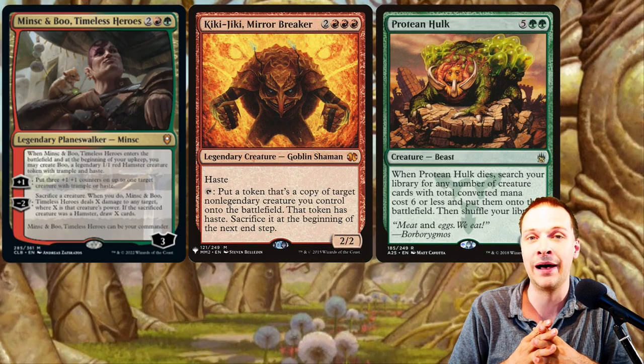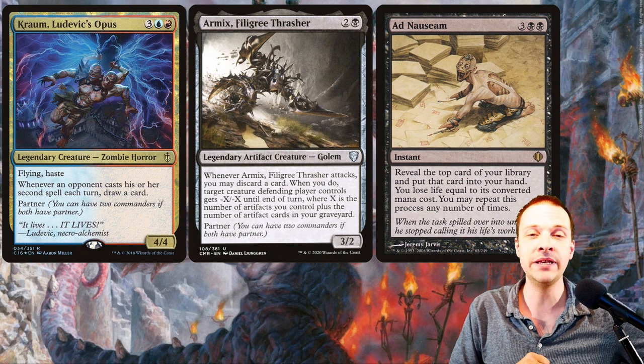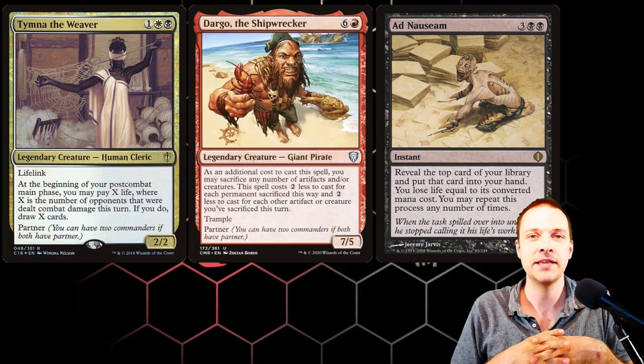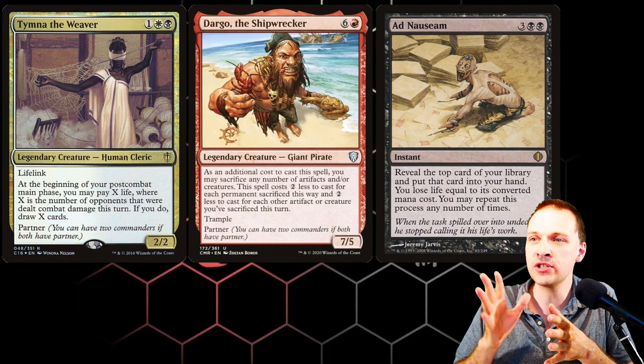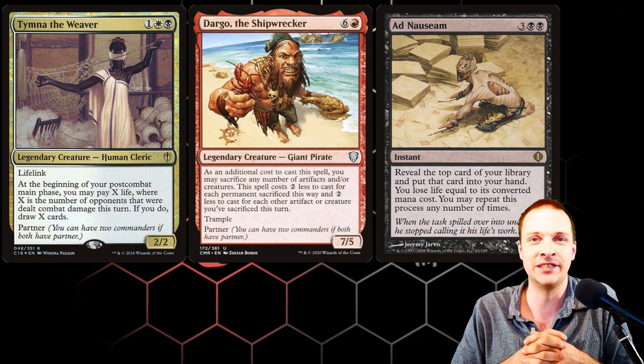The downside is that you can't sacrifice continuously throughout the same turn, so it's still a hulk deck, just with a different hulk pile. Also we have Snuske playing Armix and Crom, a typical Dimir Ad Naus deck, and lastly Pontus playing Dargo and Tymna, a Mardu Ad Naus deck. Those are the fighters for this match.